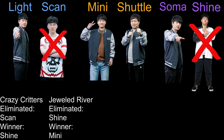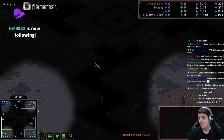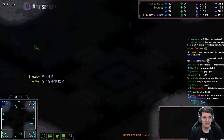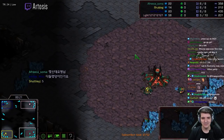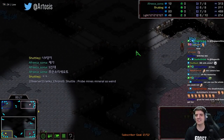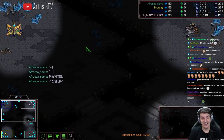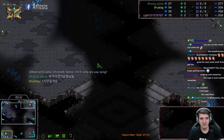Shine was eliminated, goodbye Shine. Map number three is going to be Bloodbath! All right guys, it's Bloodbath — the smallest map, the best map. Bottom right we got Soma, top right we got Light, top left we got Mini, bottom left we got Shuttle. This is just too funny. I'm sure you guys have all played this map, this is one of the real classics. I think it's a great map, I love Bloodbath. It's a 64 by 64, there's nothing to it — you're right next to each other, you get there in like two seconds.